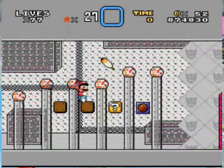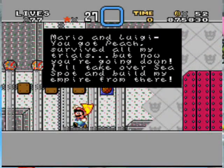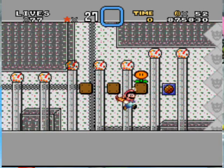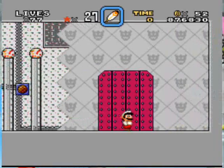So let's get some health. Mario and Luigi, you've survived all my trials, but now you're going down. I'll take over C-Spot and build my empire from there. Okay, so let's do this.